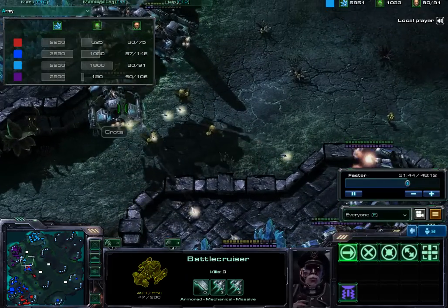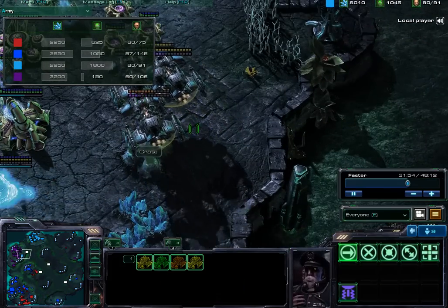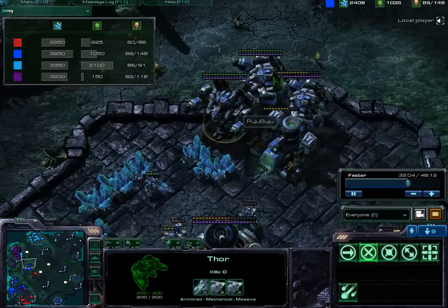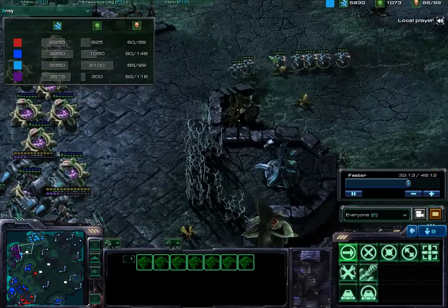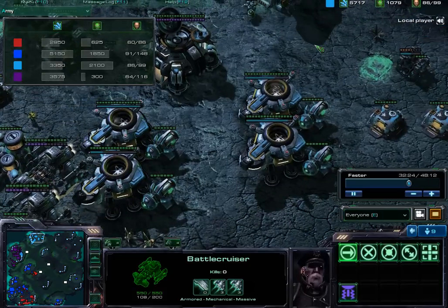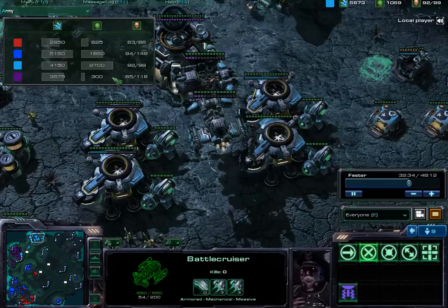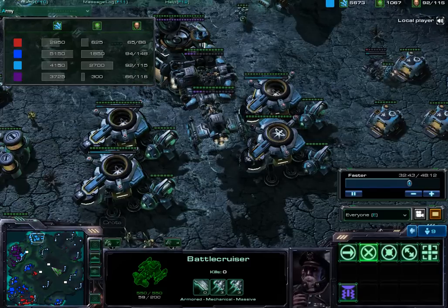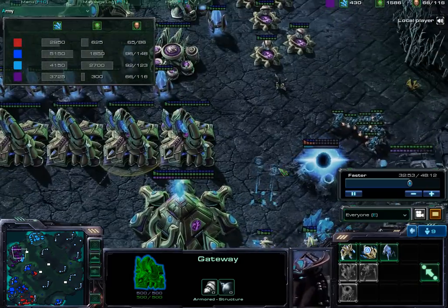Here come those Thors again. I Yamato Cannon 4 times with every single one of my Battlecruisers in order to try to take down the Command Center, but unfortunately he is able to heal it back up with all his SCVs. Thors get into position to fight back — all I have are Battlecruisers. More Battlecruisers join in: 1, 2, 3, 4. Sitting on 92 out of 99 supply. Opponents are at 94 and 66. Everything is pretty even even though we are only on 2 bases.